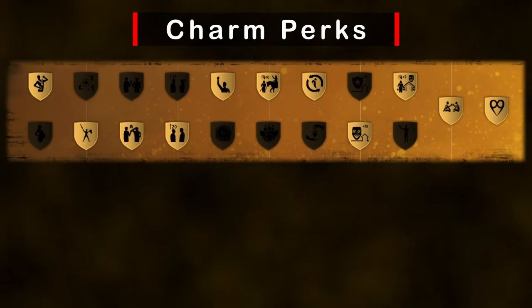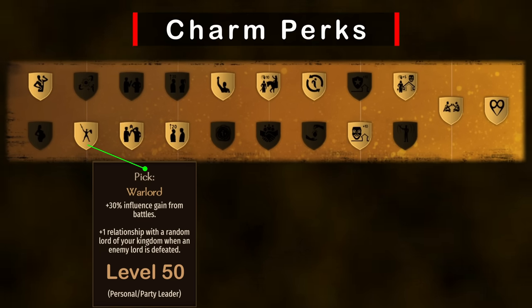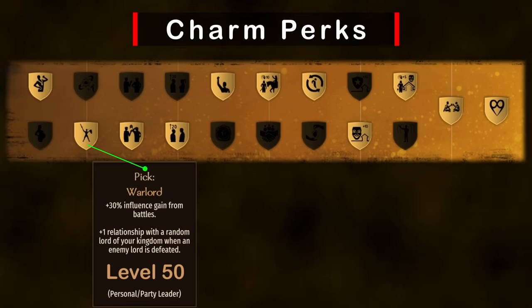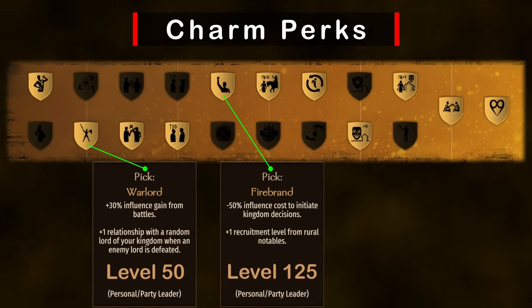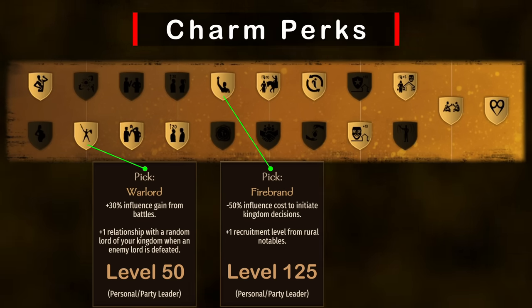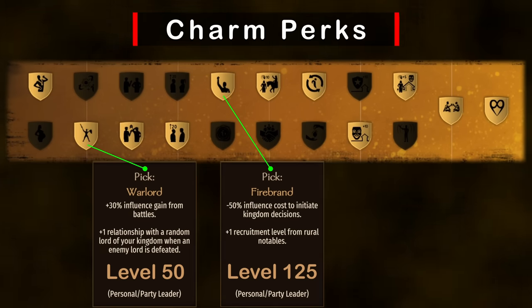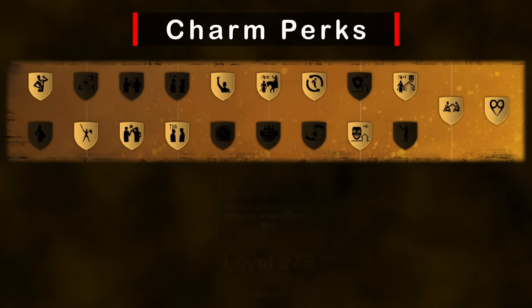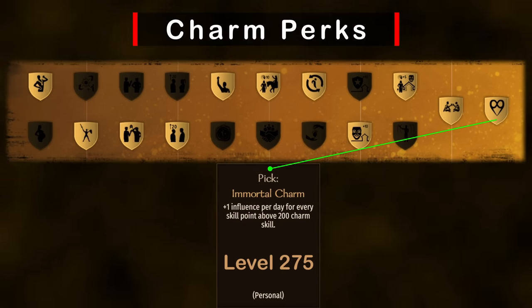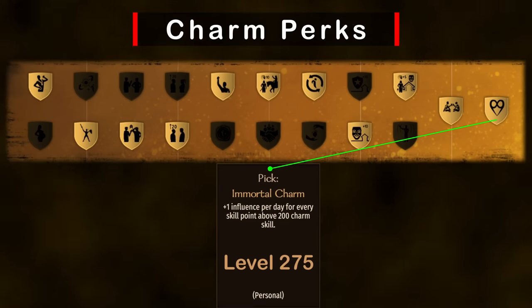We've got a lot of important picks in charm. Level 50 Warlord gives +30% influence from battles, which will help us earn more money during the mercenary phase and more influence for votes in the late game when we have vassals to keep in check. Level 125 Firebrand does two things: it decreases the influence cost for policy votes by 50% — crucial once we form a kingdom — and it increases the number of troops we can hire from villages by one. Level 200 Natural Leader reduces the number of chat checks needed to recruit nobles into our kingdom by one, making it significantly easier to bring them under our banner. Finally, level 275 Immortal Charm gives influence each day, and in the late game we'll need thousands of influence to downvote bad peace deals and war declarations.